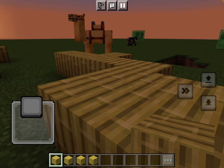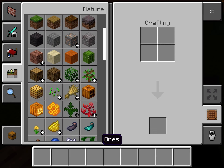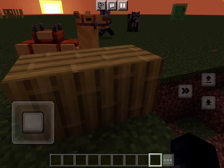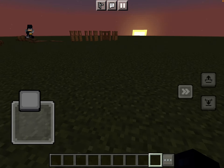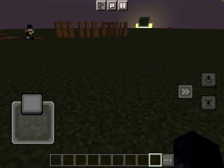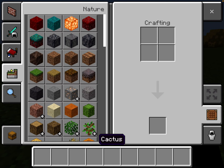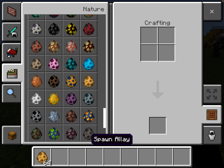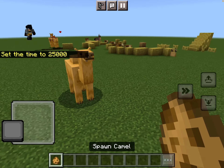You can also have a baby camel. It'll sit down first with that sit-down animation, then get up. There are even new doors — a new type of door, everything you'd expect for a new wood type. Let's spawn a baby camel — here's the spawn egg for the camel.